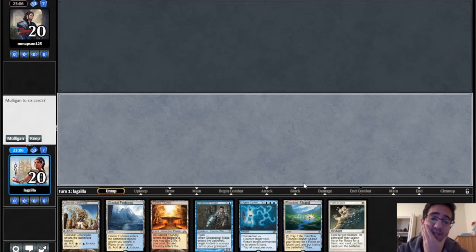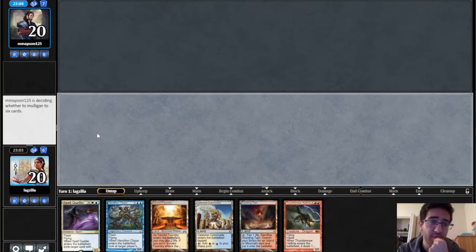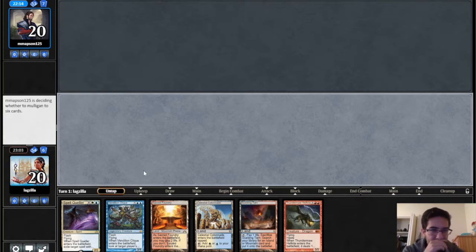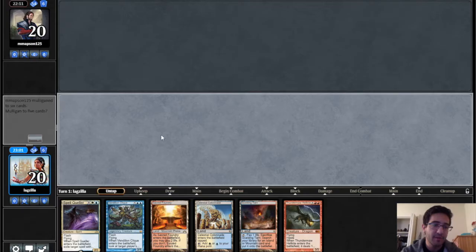There's probably a mulligan with this Path to Exile in our opener — I'm going to keep mulliganing. I think that's a really greedy keep; we're not doing anything relevant until turn four, so we might as well have already lost. This hand is much better — we have a turn-three Clique on the draw or Spell Queller. Our opponent is wondering whether they should keep their seven-card hand, and it looks like they also went down to six.